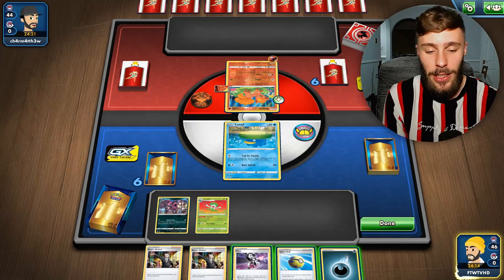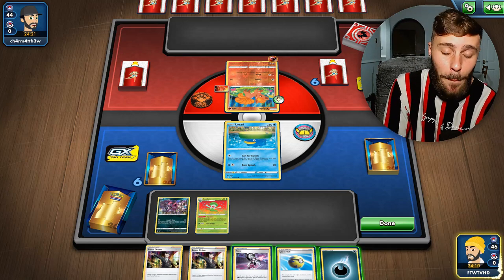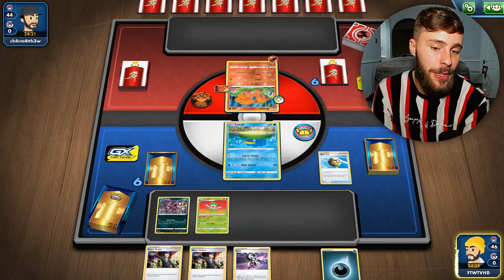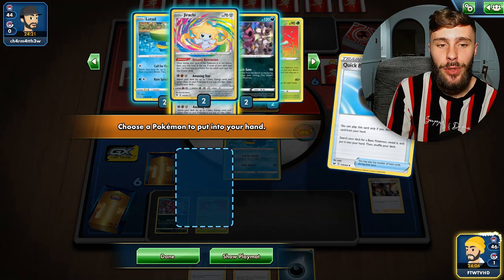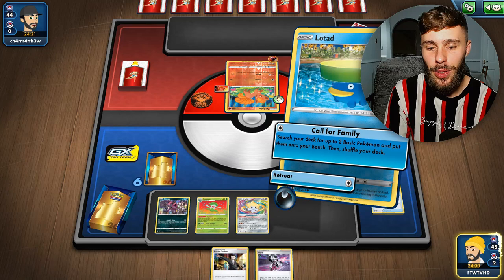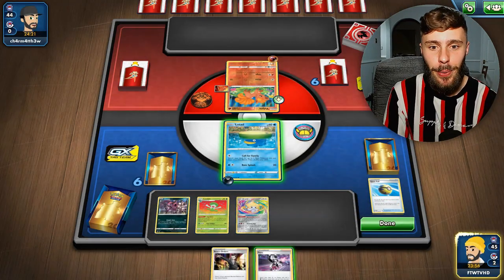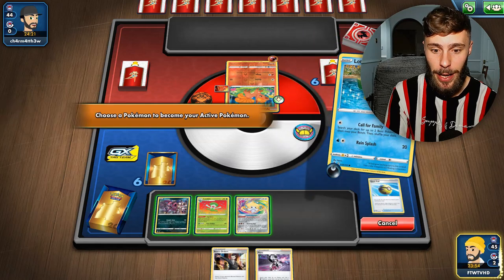I put Piers in the deck just to guarantee a Hoopa and energy, which is cool, but it's not really needed right now. Let's go for Drache, then attach, retreat - which is annoying because I would have liked to Hoopa for the win, but here we are. Also, I don't know what we're playing against.